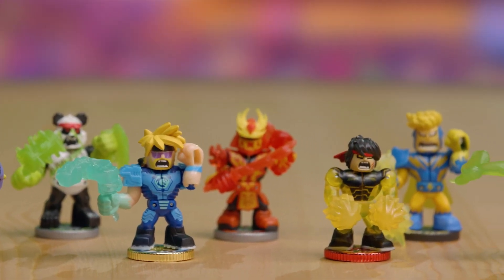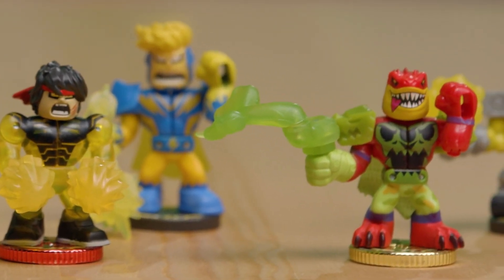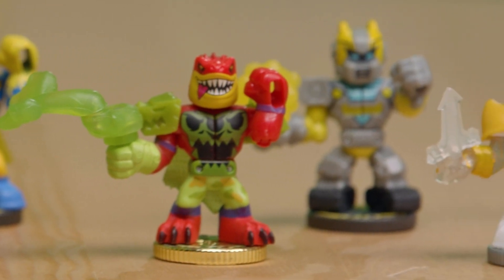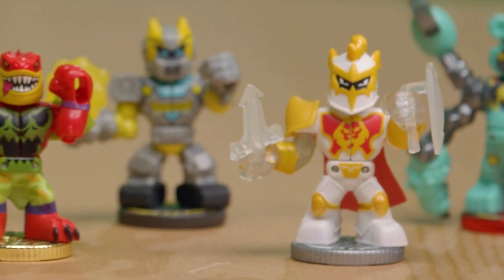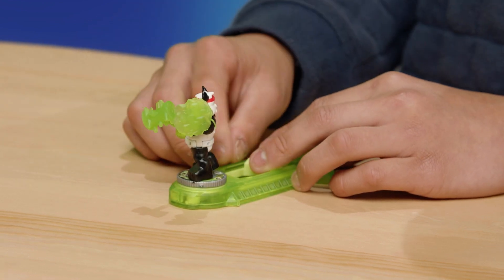To start, each player needs to choose one character to fight with. Make sure to pay attention, as each Ikato Warrior has a distinct weapon and fighting style, which may give you the upper hand in battle. After choosing a Warrior, put it onto the controller and you are ready to battle.